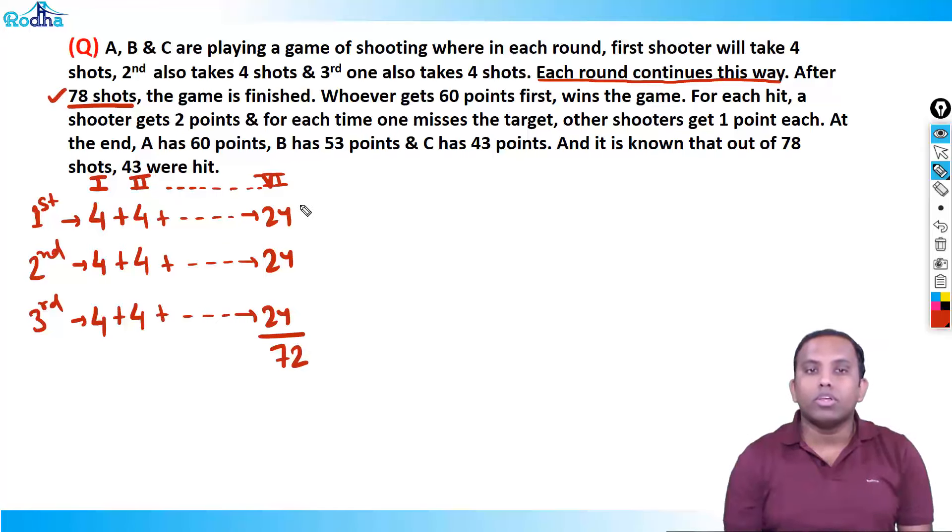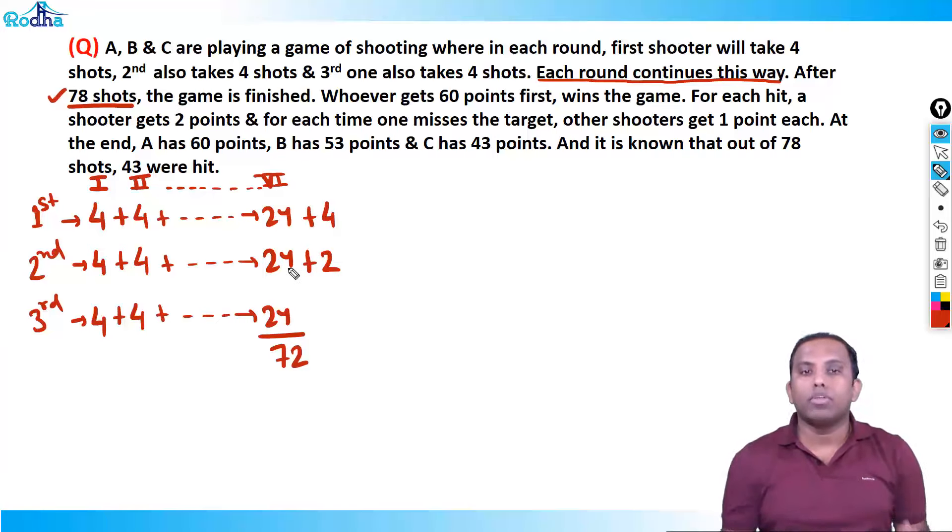Again the chance comes for the first shooter. He takes 4 shots: 72 + 4 = 76. Now only two shots are left for the second shooter, and then the game is finished. The game finishes when someone has got 60 points.